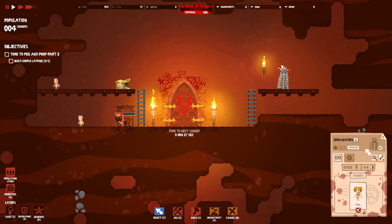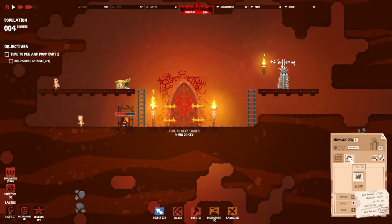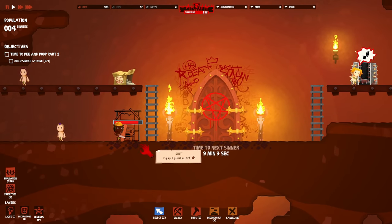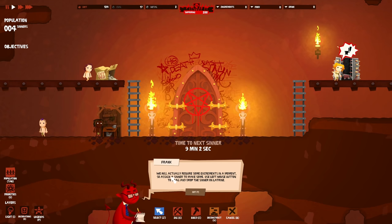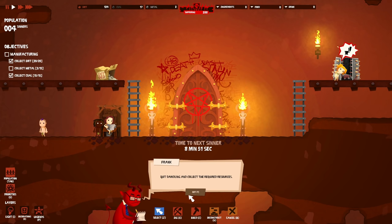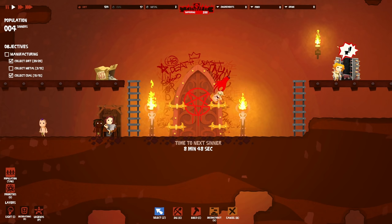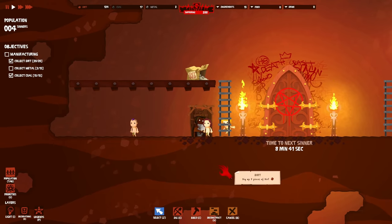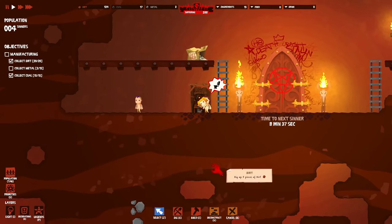I kind of wish there was a way to turn down the machine audio separately. They're done and they've got to go to the bathroom! Even in hell we want bathrooms. We actually require some excrement in a moment - assign a sinner to the latrine using left mouse button to drag and drop. Then build a machine that converts excrement into dirty water - a water squeezer! Everybody's going to the bathroom now!